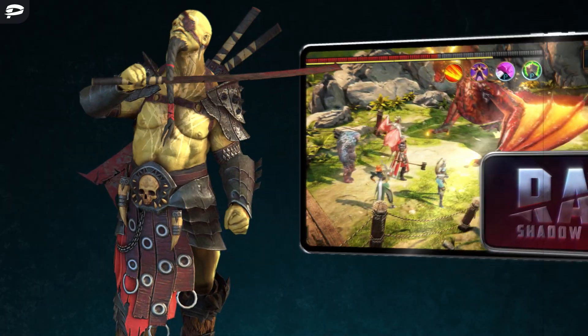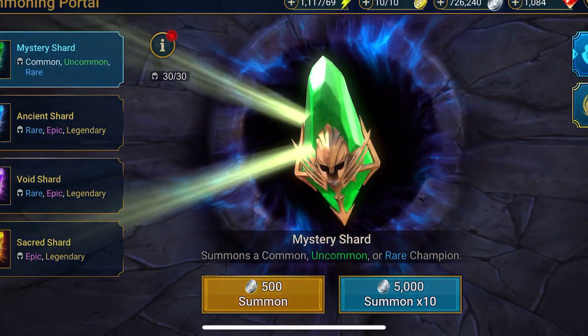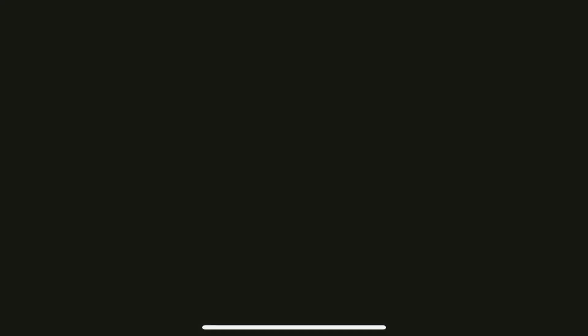In Raid Shadow Legends, you do a lot of battling, but to battle you have to have champions. So today we're going to focus on the shard aspect of the game. In order to get champions, you want to go to the portal where you open up shards. There are different tiered shards, and you spend coin to open up shards. When you open up shards, you get a special champion.